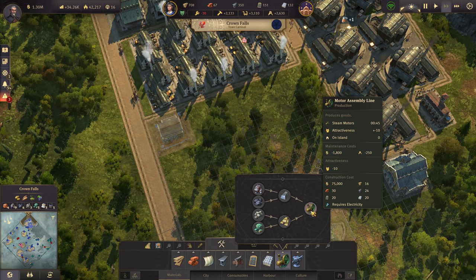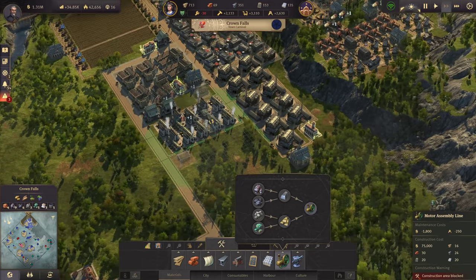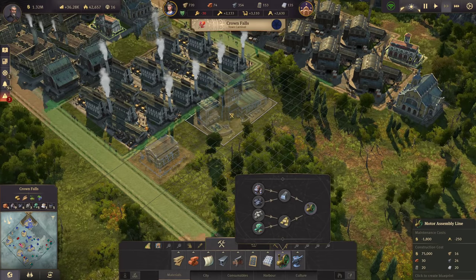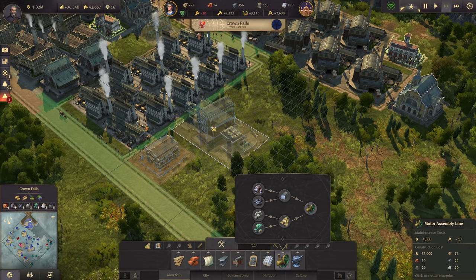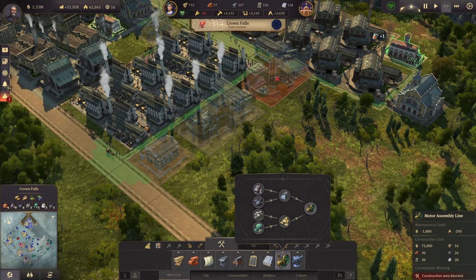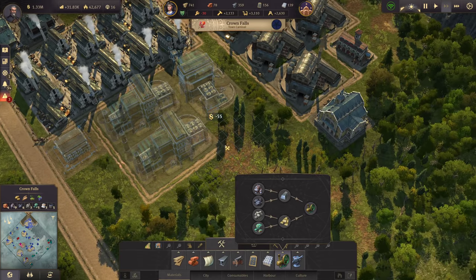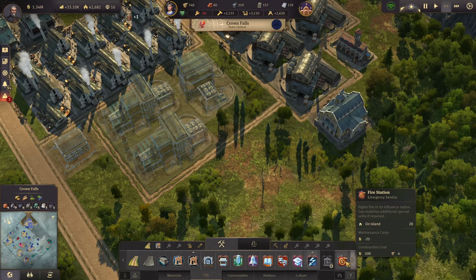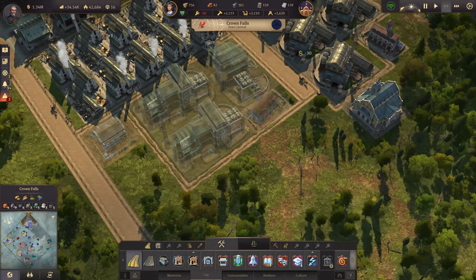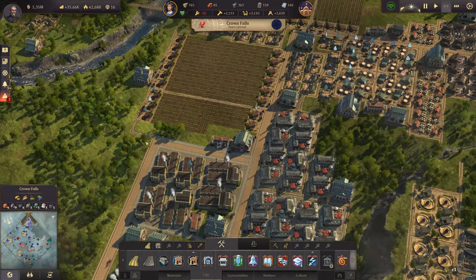Let's add another warehouse and then have the motor assembly lines. We can have three or four of them with four smelters — they are quite big and do lower attractiveness, but that's fine now that we have the palace. The palace gives an incredible boost to town attractiveness. Let's place those motor assembly lines — big buildings, one of the more important production chains. And there's just enough space to squeeze in a fire station.